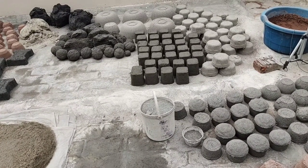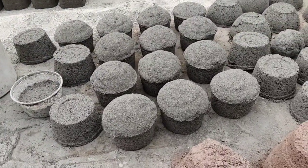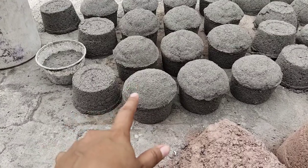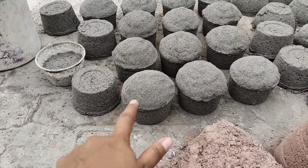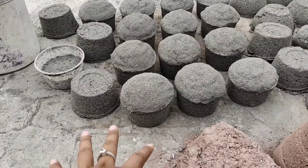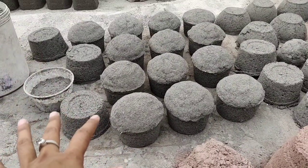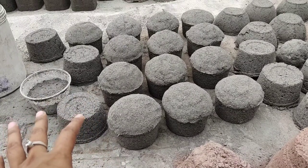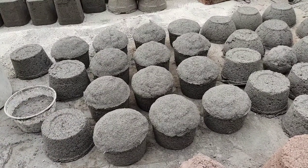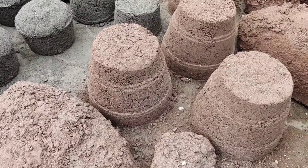All the textures are prepared today. We will start with charcoal plus sand cement. This is charcoal plus sand plus cement — this is my oldest texture. When I started my channel I was using this texture with the charcoal. I'll rate this texture 10 out of 10. This is my most favorite texture, and whenever I post a video of this texture, you people also love it.